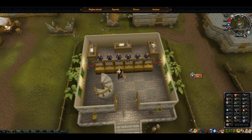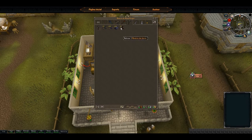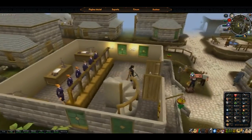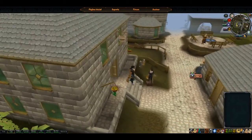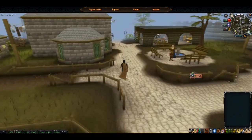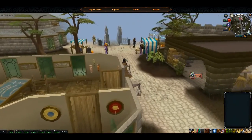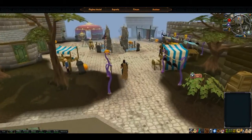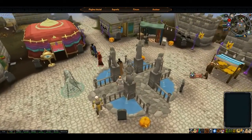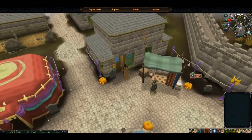I've gotten 112 iron ores, so let's go sell it at the Grand Exchange and see how much we get. This didn't take that long because the iron ore wasn't that far away and I knew the route I was going to take to bank it.